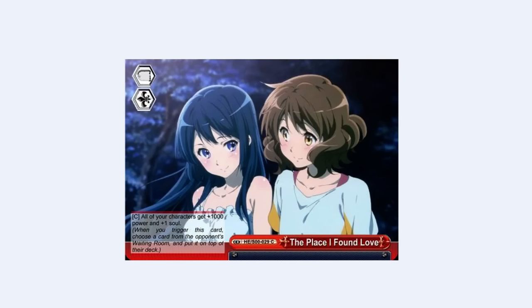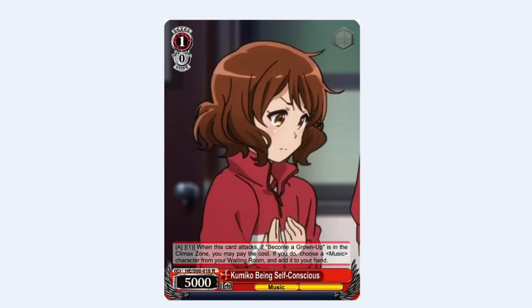I think we should do three parts — one part for red, one for blue, and one for green, so this is going to be a long video. The next card is a 1-0 Kumiko climax combo. It's a pretty standard ability we see on level 1s these days: on attack, if you have the climax in play, you can pay 1 to salvage a music trait character. All the cards in the deck are music trait characters, so basically you can salvage anything.